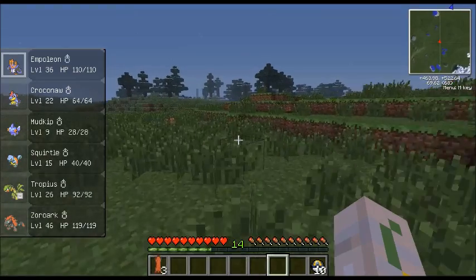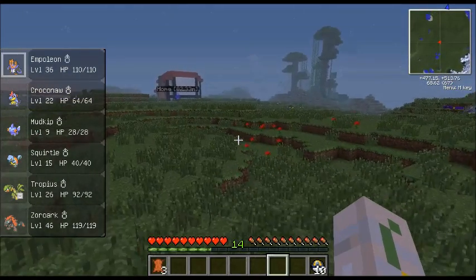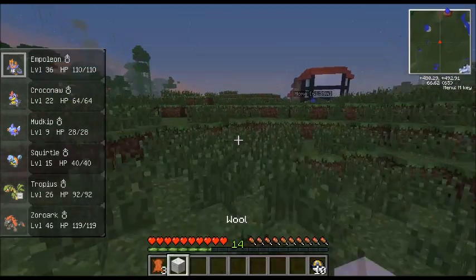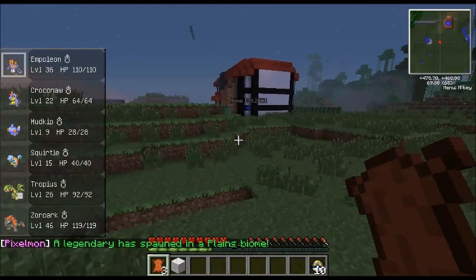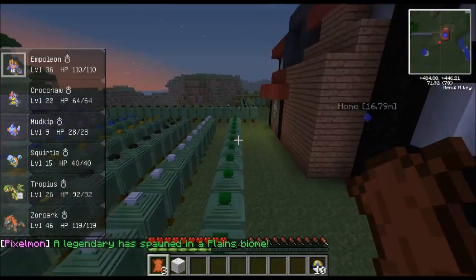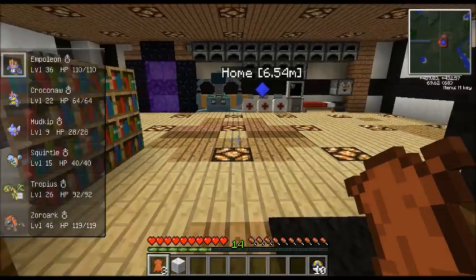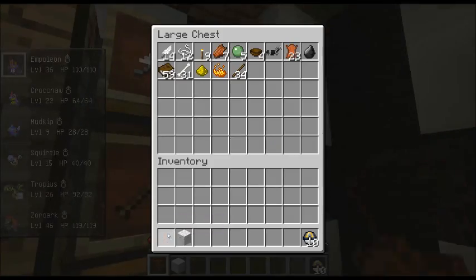One quick thing to note is that there are no vanilla mobs in this game - no cows, pigs, chickens, nothing. There's only pokemon. So since there are no mobs, we need a way to get items. What the creators made is that pokemon actually drop items if you faint them - kill them, whatever you want to call it. They actually drop the items.